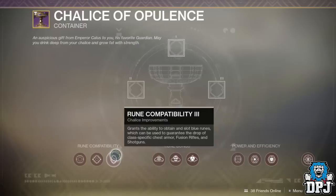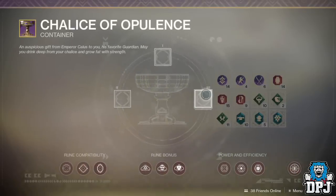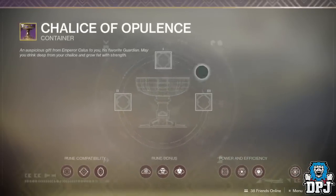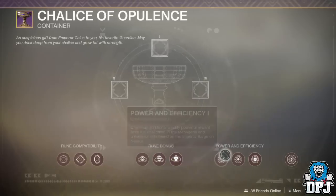The chalice is what we're working towards completing in order to make the most out of the Menagerie and the loot it offers. To completely upgrade your Chalice of Opulence you need a huge amount of Imperials — some nodes alone cost 6,000 or upwards.